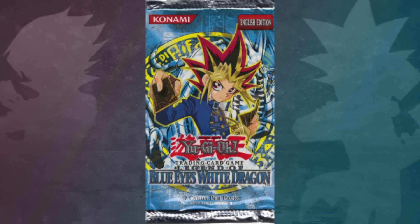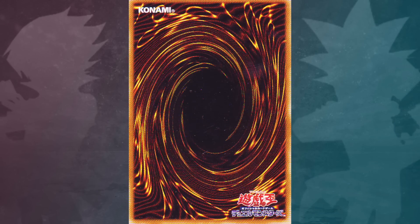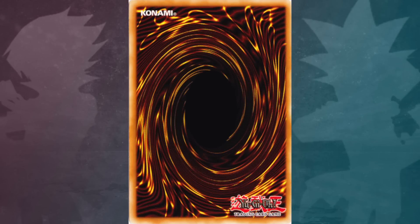Some versions of the Legend of Blue Eyes White Dragon print have the Japanese version of the logo on the back bottom right corner of the card, instead of the English version's Yu-Gi-Oh logo.